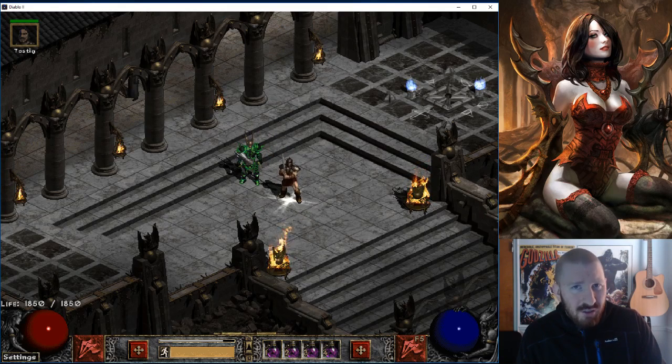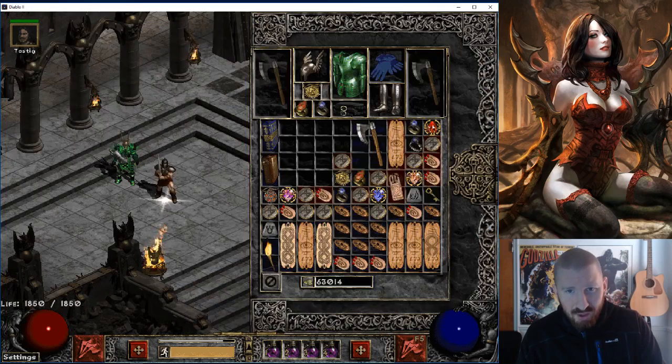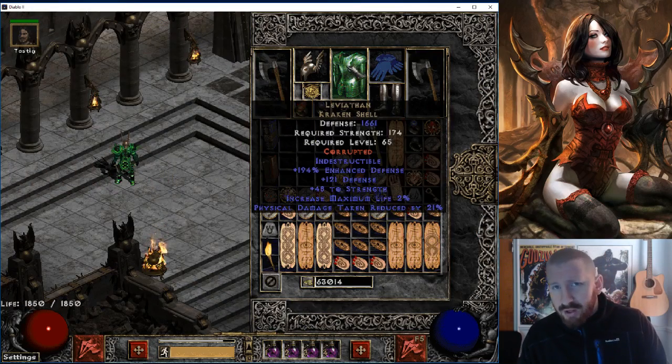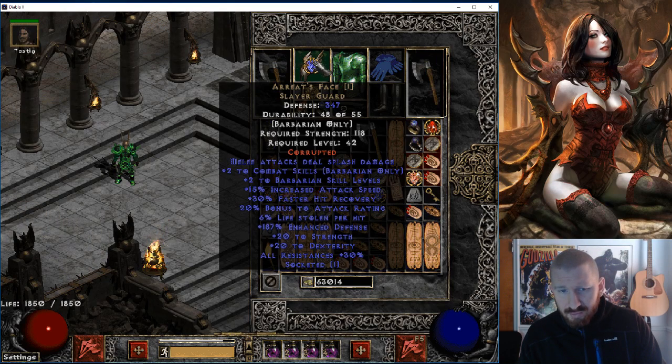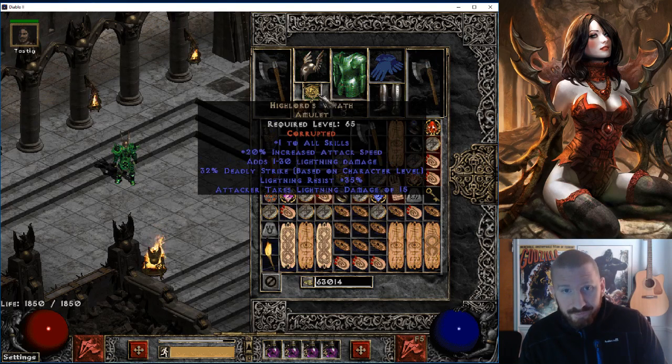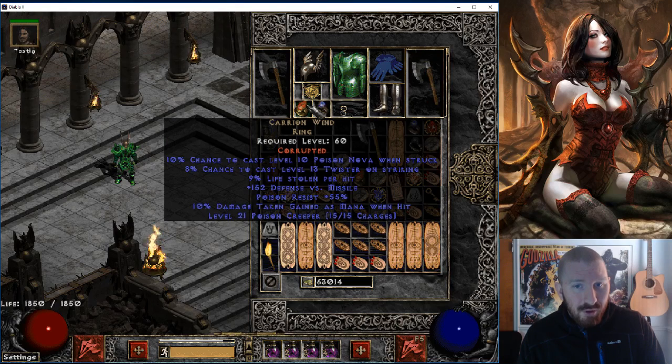I want to test different weapon types with this Baba. And check this out — I got style points as well. He's wearing Leviathan, which is toad. He's wearing a piece of shit Ariats with only one melee splash jewel in it because the Corruption only gave it one socket. But CNC High Lords, Carry On Wind, which is toad — and those Tornadoes just stun the shit out of everything.